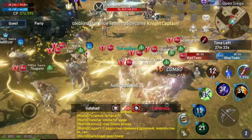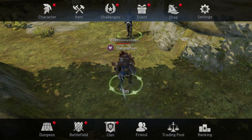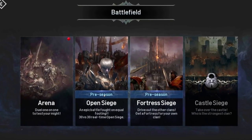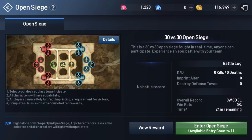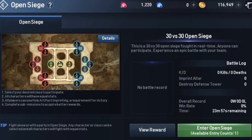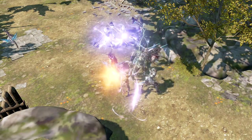So how do you enter an Open Siege? First, you need to get your character to level 11. After that, click on the options menu followed by Battlefield. Here you'll have the choice to enter an arena, Open Siege, a fortress siege, or a castle siege. Click Open Siege. From here, you can see how long until the next Open Siege starts, the rewards for participation, and your previous battle records. The times when Open Siege occurs will be different depending on the server you play on.